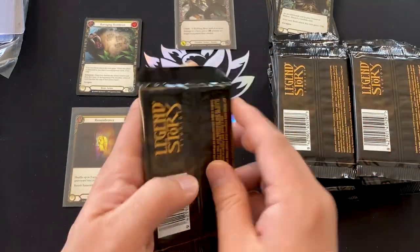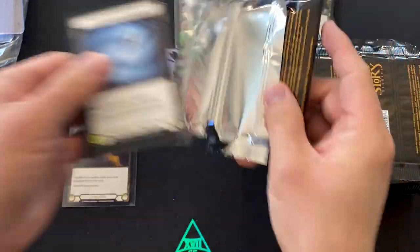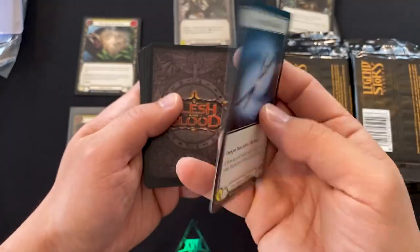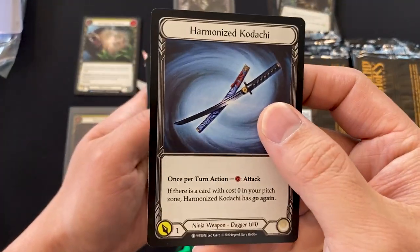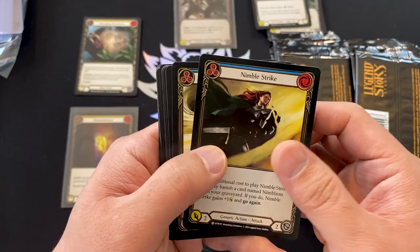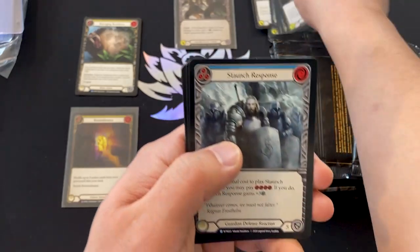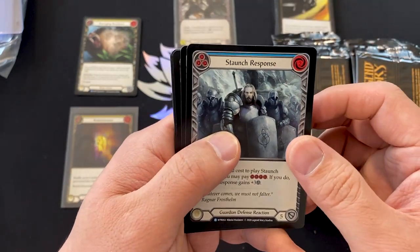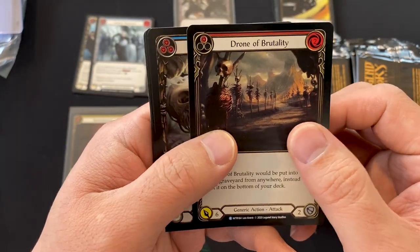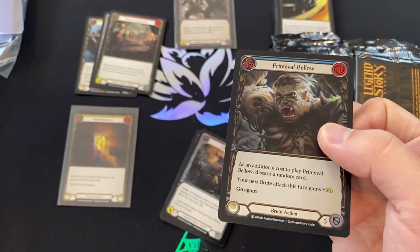Because there are 24 packs in a box, let's speed this up now that we've gone through the layout of a pack. Next pack: Harmon Azkodachi, Dorinthia, a young hero token plus a weapon token. We've got the generic commons — Nimble Strike, Nimblism, Wounded Blow, Nimble Strike again — and the gear, Snapdragon Scalars. For the good stuff, we've got Staunch Response, Drone of Brutality — a very popular generic action rare attack — and the Primeval Bellow foil.